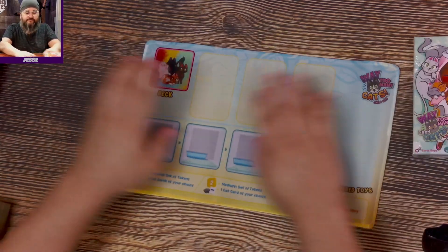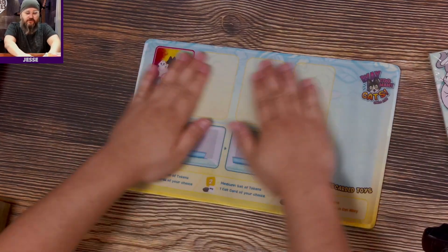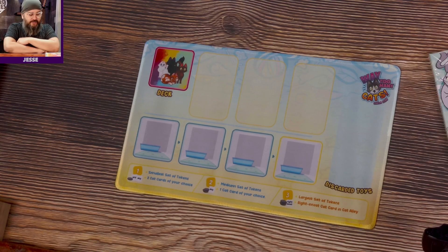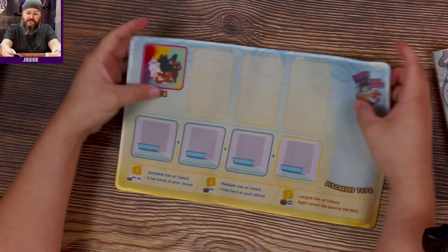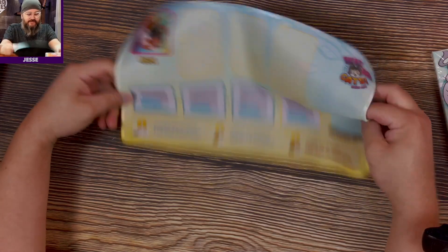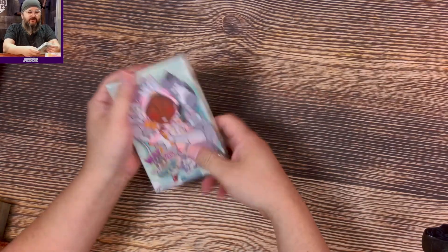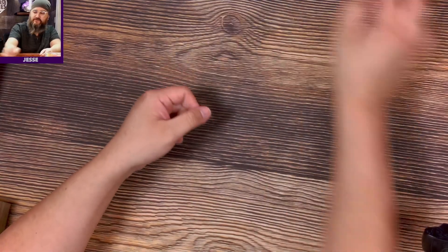All right, so the play mat — it's a nice little board to play our game on. It has sections for Way Too Many Cats, discarded toys, small cats, medium cats, etc. We'll look at this afterwards because it wouldn't make sense to look at it first.